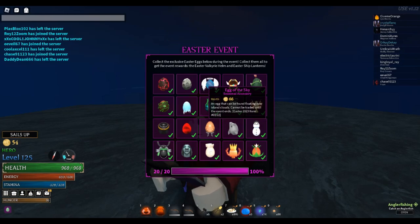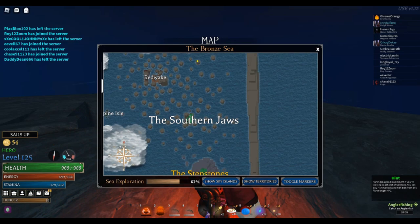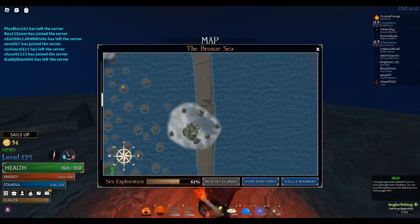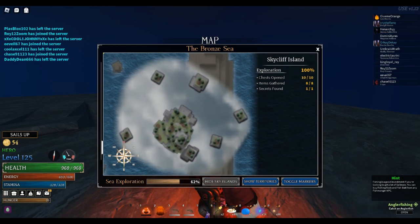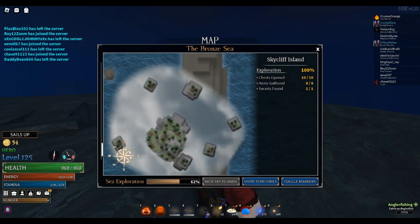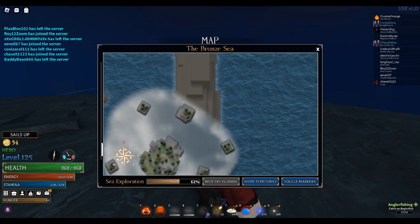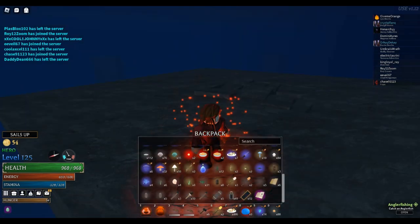Number 3, the sky egg — it can spawn anywhere on the cloud island. You just drive around the ship, and if you see the egg on top of the cloud island... I can show you guys where I got it. I know it's pretty orangey. I found it right in between the secret room of Skycliff Island and the main island. I'll circle around just in case you guys can't see my mouse. That's where I found it, but it should spawn anywhere on the cloud. Just drive around.